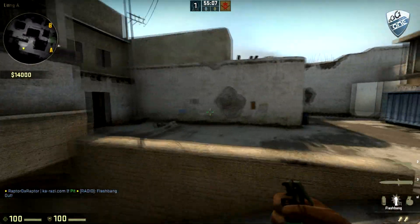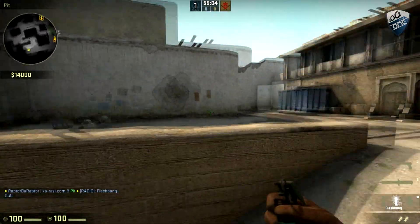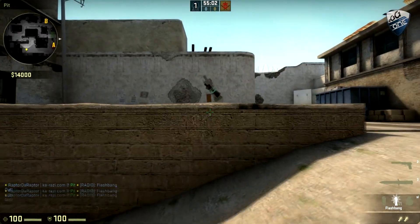For the last flash, you want to use this wall to get your flash right there so you don't get flashed while defending for long. Just like that.